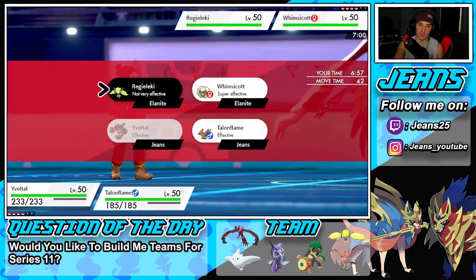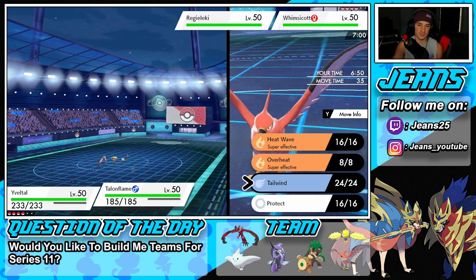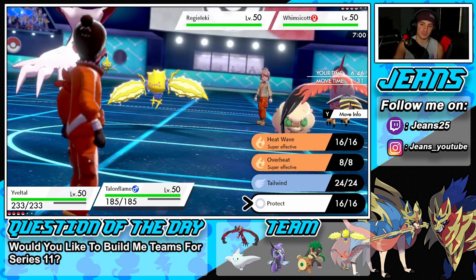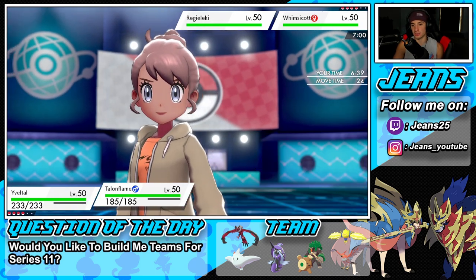I could Dark Pulse or Oblivion Wing here. I might just Dark Pulse to try to get rid of Regileki. Tailwind — what do I Protect? I could Protect Talonflame and Tailwind next turn. That's exactly what I'm going to do.